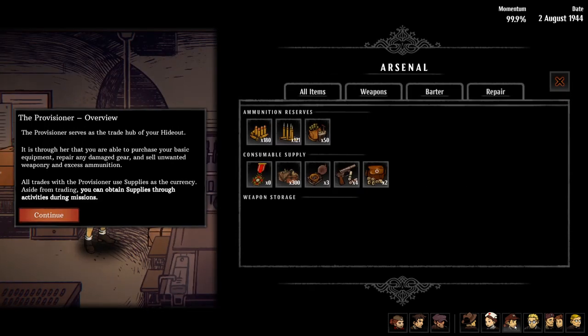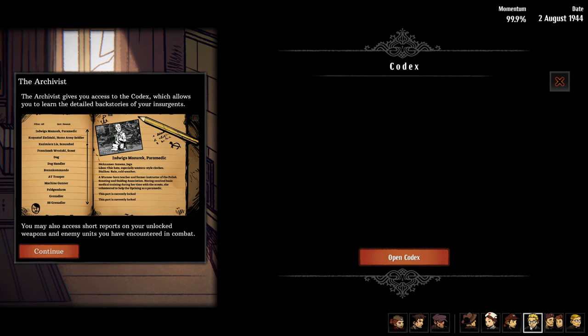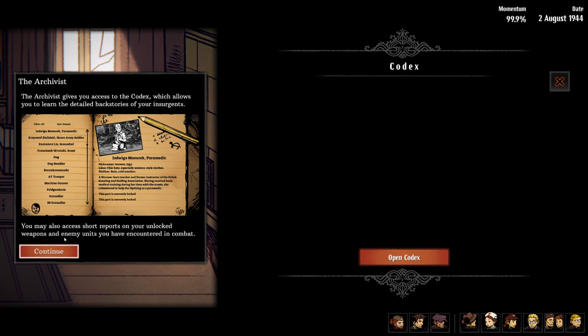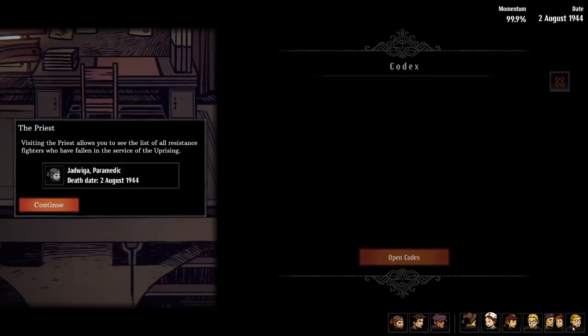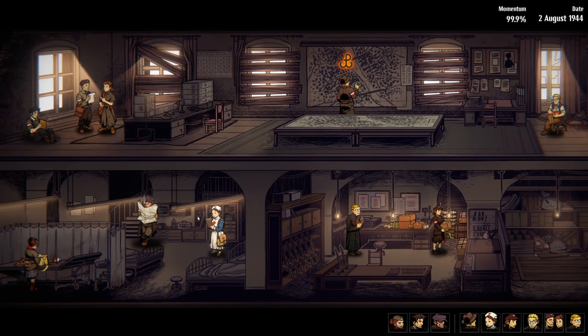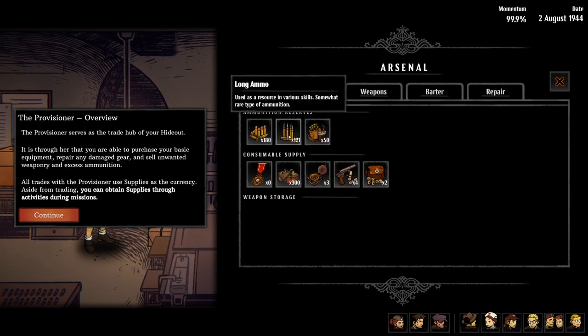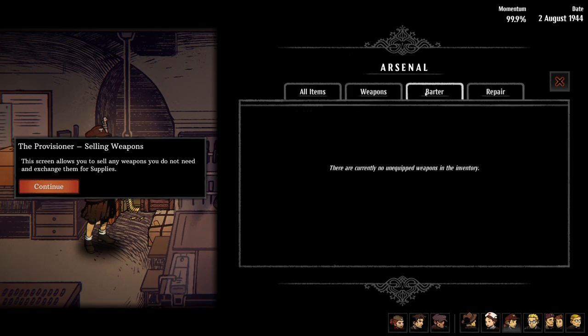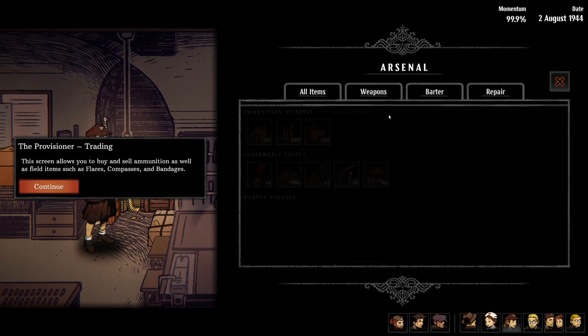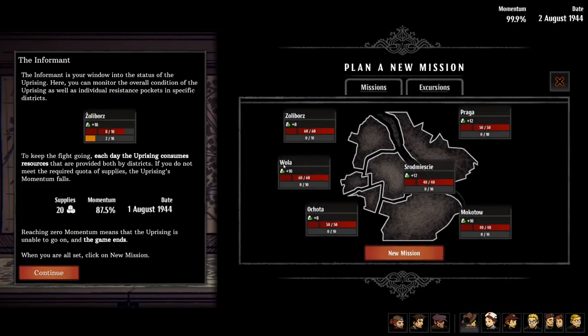You've got the hospital, the arsenal, and the archivist. The archivist gives you access to the codex, which allows you to learn the detailed back stories of your insurgents — which is actually pretty cool. You also have a priest who is there for when people die. Now we want to check consumable supplies — repair weapons, barter — and get some of these resources.